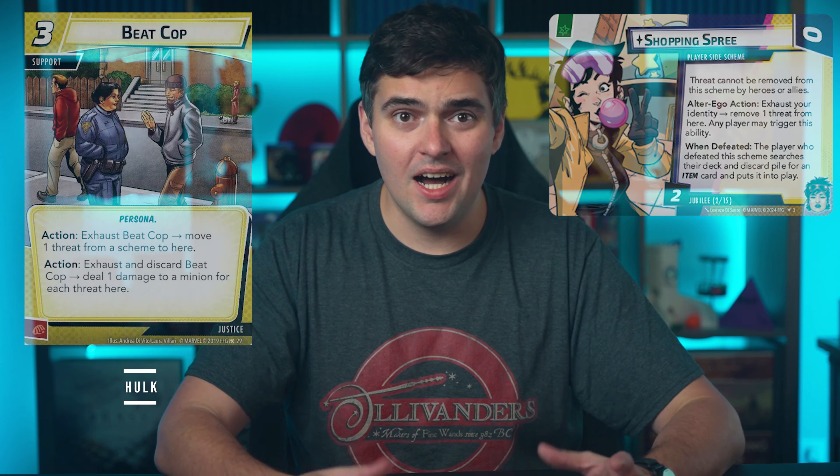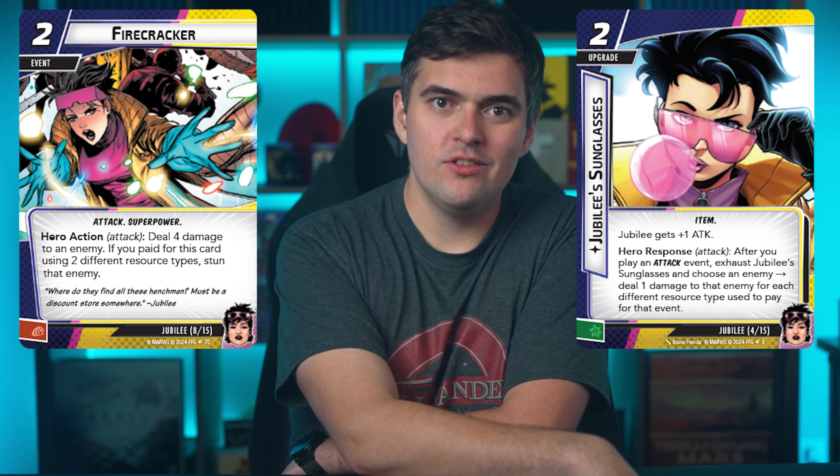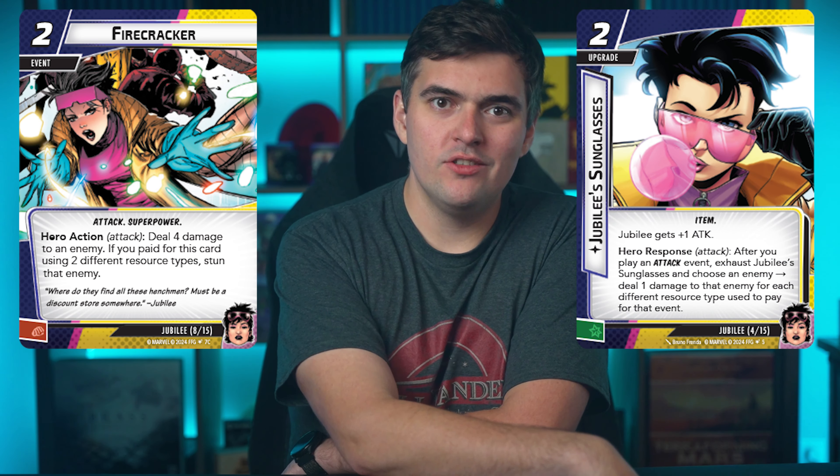The one thing that helps Jubilee offset her squishiness is her access to status conditions, and that's the other way her kit is kind of pulling her. Take Firecracker, one of her attack events, for example. It's a two cost event that deals four damage, and then if you pay for the event using two different resource types, you get to stun the attacked enemy. It's pretty great value if you can get that kicker. And if the enemy that we stunned is the villain, which a lot of the time we are going to be trying to trigger, then we don't have to worry as much about her low defensive stat line. Also, don't forget about her glasses. Once she is built out, you play that upgrade, you can play Firecracker for two, deal four damage, stun the enemy, exhaust the glasses, and deal two more damage to either that or a different enemy. It's pretty awesome and very satisfying to pull off once it's set up.